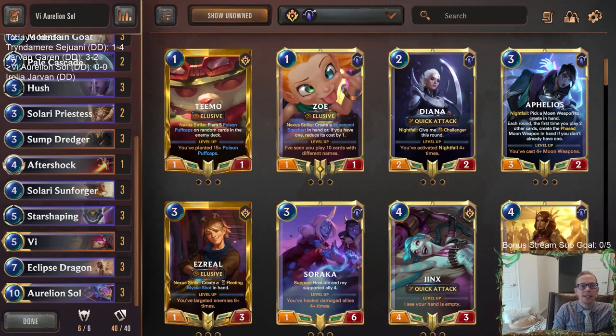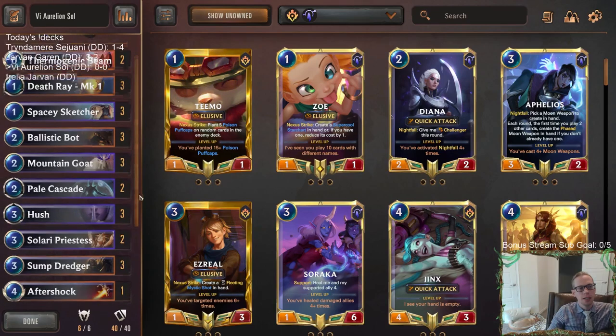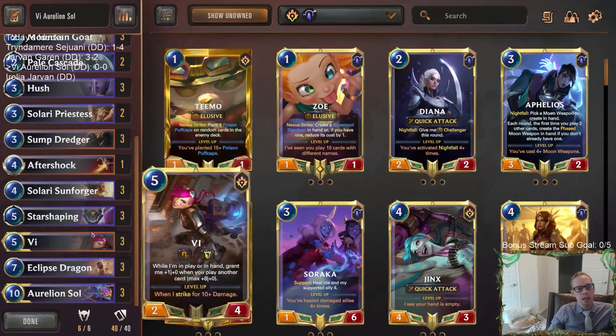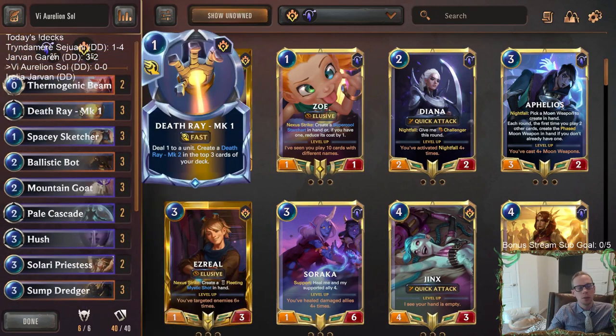Welcome everybody in Twitch chat and on YouTube for some Vi Aurelion Sol. This is our next donation deck from Sai Goomba, who took it to Master's rank. We have Death Rays which do a great job slowing down aggro decks. Death Ray is awesome with MK1, MK2, MK3 — efficient spells — but they go back on top of your deck, making it difficult to draw through the rest.